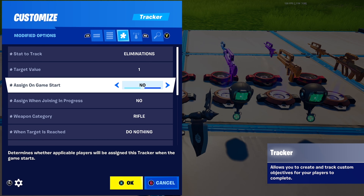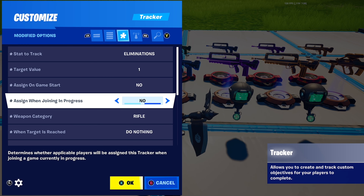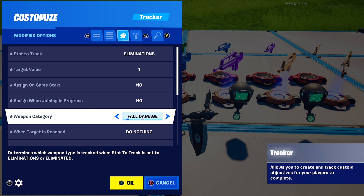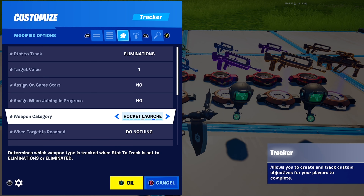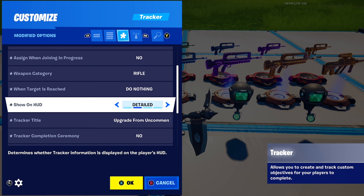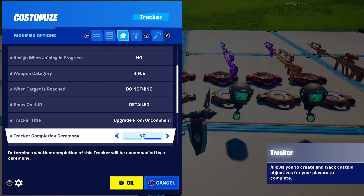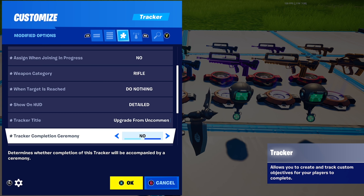Assign on game start — put that to No, because you don't want it on their screen before they pick up the burst. Assign when joining in progress — No. Weapon category — put it to whatever weapon you're upgrading; for me it's a burst so it's a rifle. When target is reached — do nothing. Show on HUD — Detailed. Tracker title — put this to 'upgrade from uncommon to rare' for the first tracker.